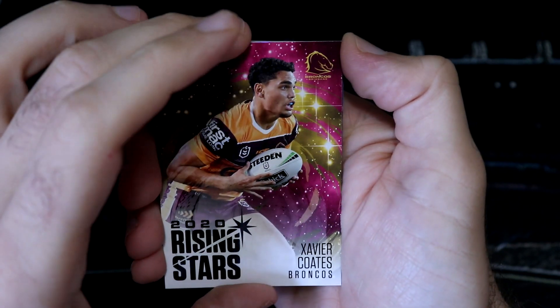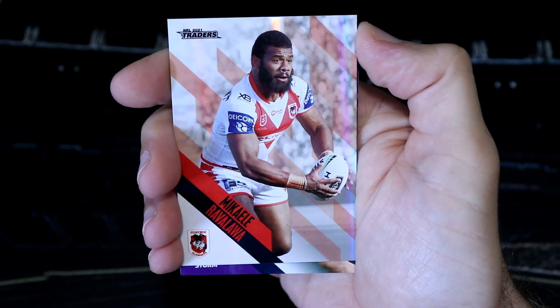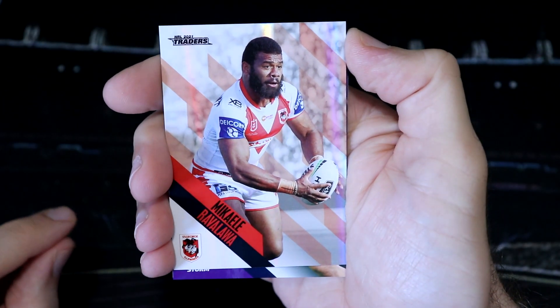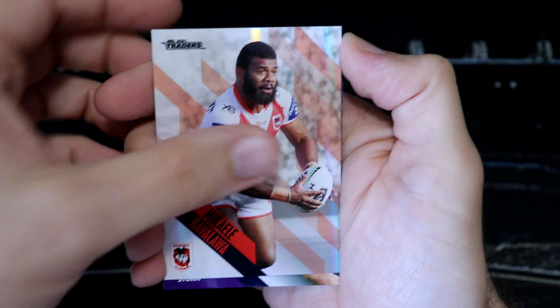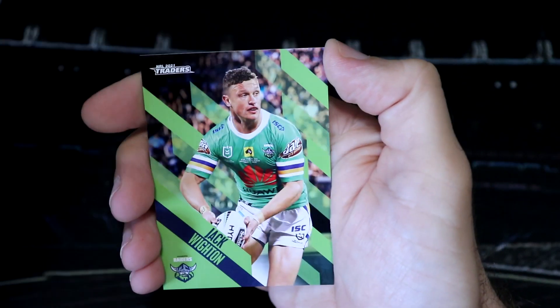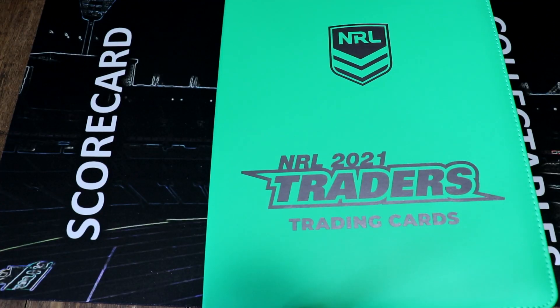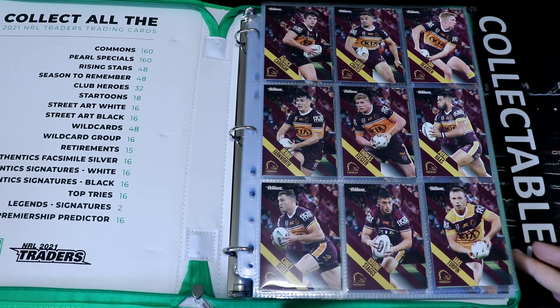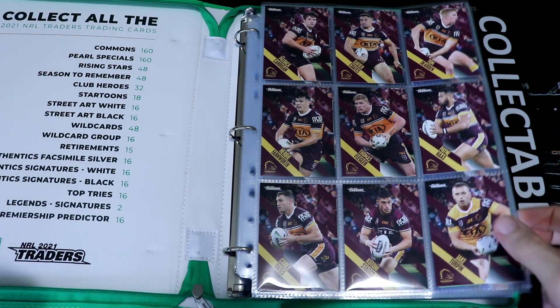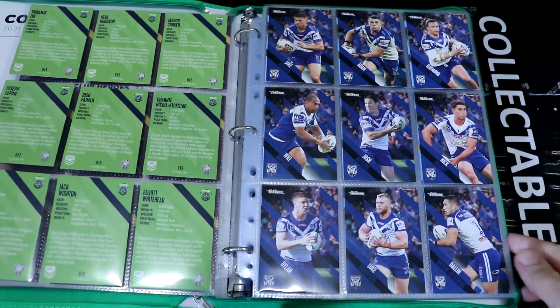Xavier Coates Broncos Rising Star is our final insert today. Not to forget the Ravalawa parallel — we did get his Star Tune. And then Jesse Bronich, finishing off with Jeff Whitten from the Raiders. Now that I've gone through the base cards that we just picked up, I can confirm that I now have the full base set.